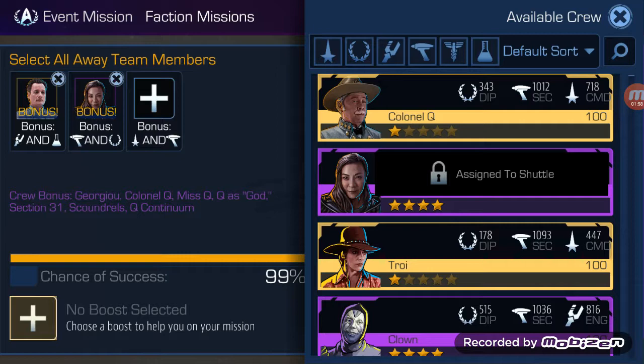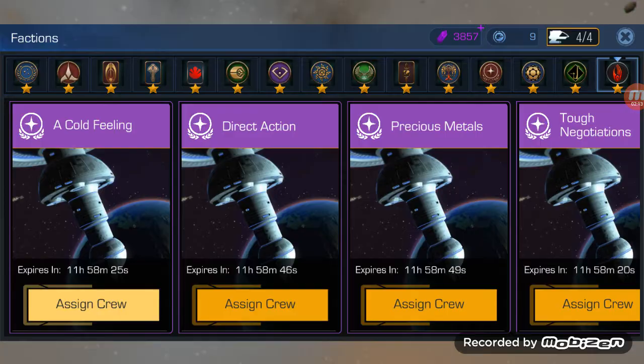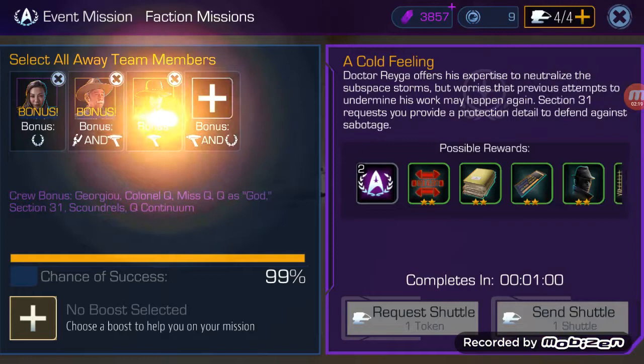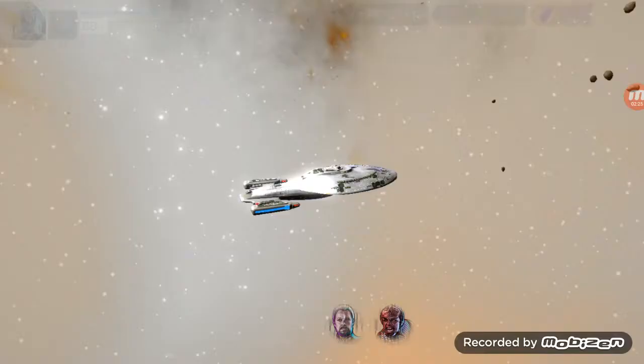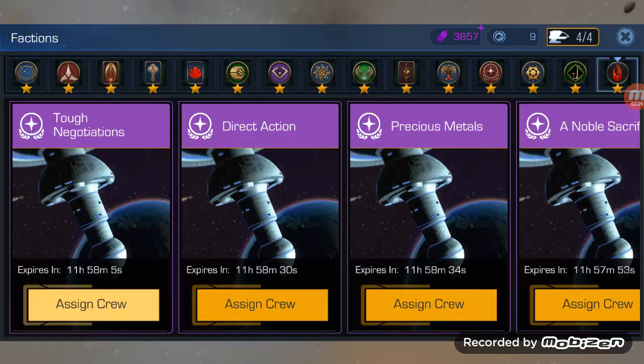Once you get to 4,000 VP per shuttle, only run these three-seater missions. But here on the kickstart, we start with 10 shuttles and run them one at a time. We complete them one at a time. We staff these with whoever has the highest stats — they should all be at 99% pretty much. Slap a zero-star time boost on it, it instantly completes, and we move on to the next one.